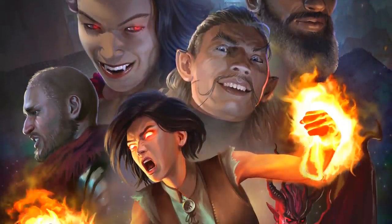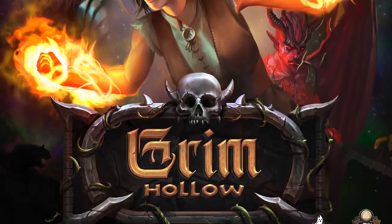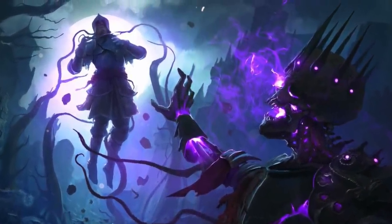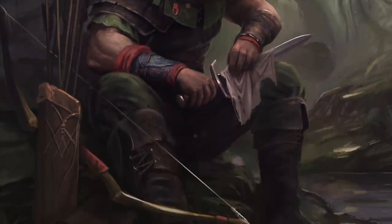This book is jam-packed with player options for dark fantasy settings, including two new subclasses for every class in Dungeons & Dragons, six of which we got to write. We got the opportunity to write some really cool subclasses for this book, including the Highway Rider Rogue and the Oath of Pestilence Paladin, as well as many other awesome YouTubers like XP2Level3 and RuneSmith, who also contributed subclasses to this book.